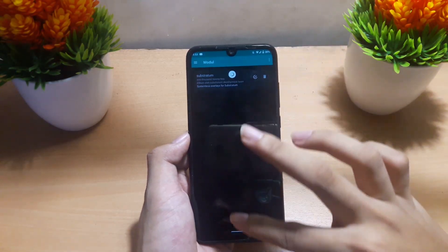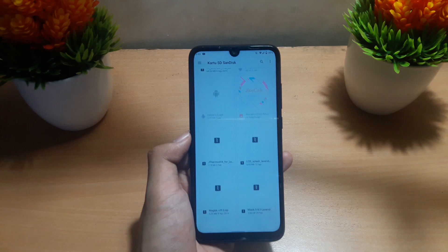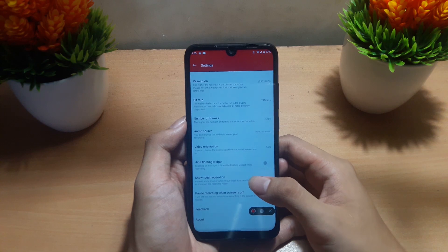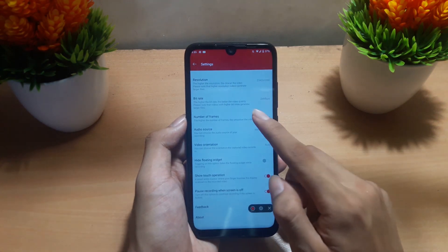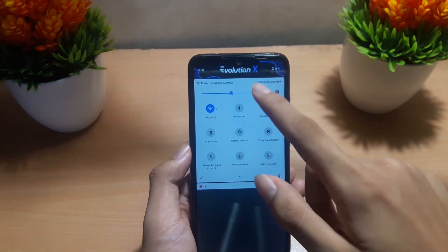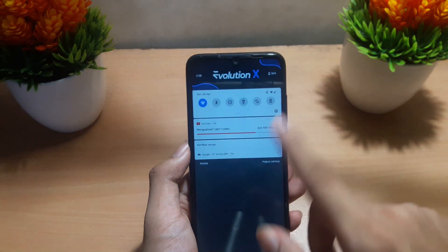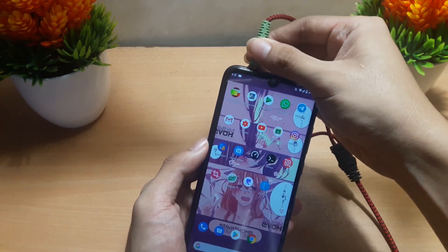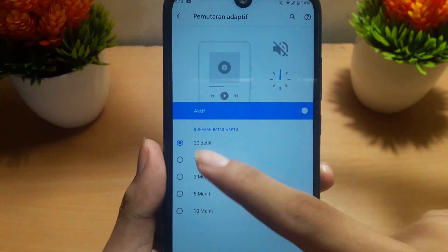Untuk masalah performa yang kurang enak, kalian tinggal pakai thermal mode — apapun kernelnya, pakai thermal mode bisa dijamin auto lancar. Kemudian ada fitur baru di ROM ini seperti OPS screen record, mode permainan, mission header image, pulse, mode permainan, kemudian luncurkan musik saat terkoneksi dengan headset, dan pemutaran adaptif.